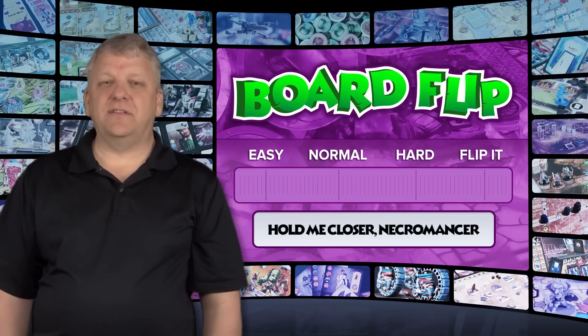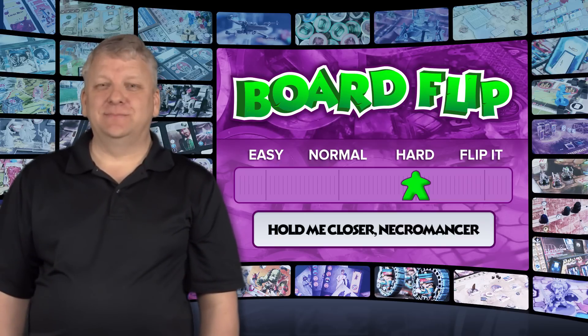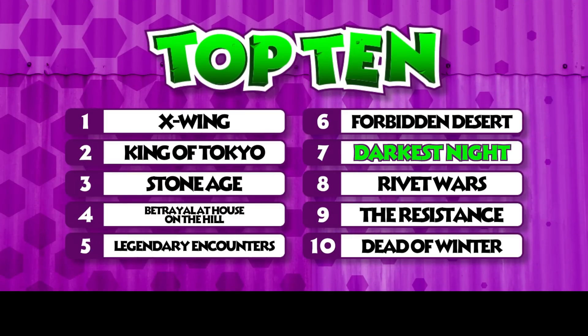On the board flip meter, Darkest Night is a harder title to get up and running with — you will find yourself referencing the manual during your first couple of plays. Once you get up and going though, the game is a lot of fun attempting to corner and kill the Necromancer. Darkest Night sits in the number 7 spot on our top 10 list. This is a fun, dice-rolling, fantasy adventure game with a manageable amount of board goings on.